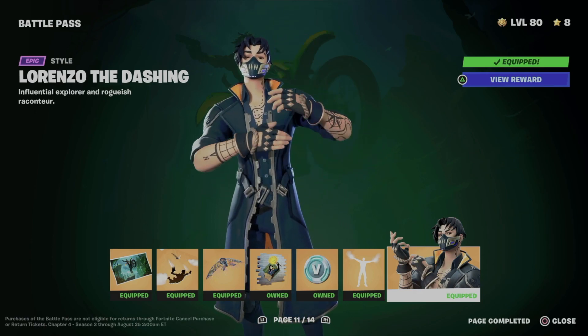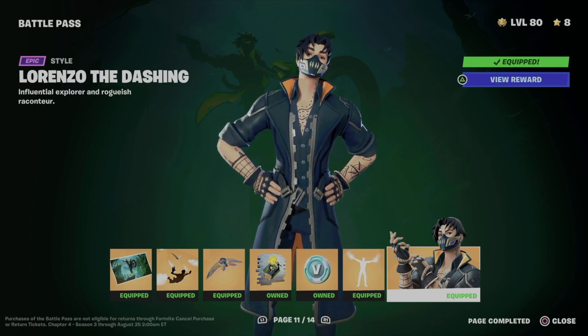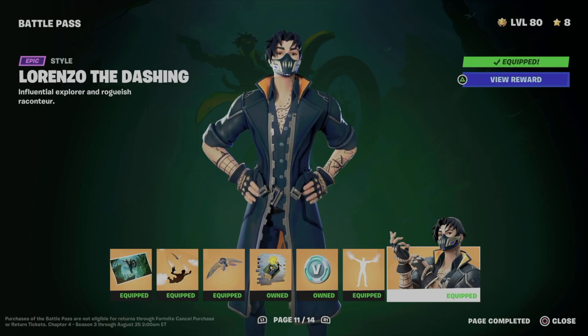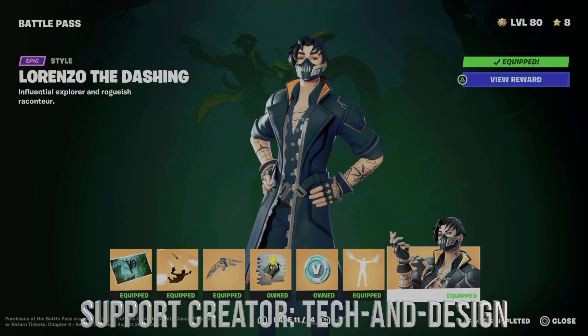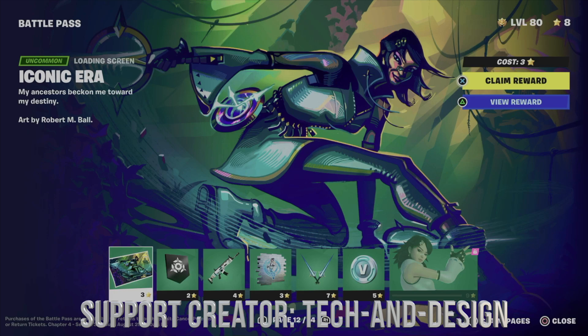If you had any glitches, just go into Fortnite, load into a game like squads, then get out — everything should refresh and you should be able to see everything. Right now I only have eight battle stars, so I cannot go into page number 12.